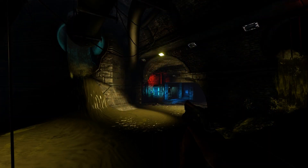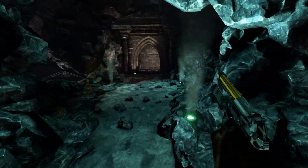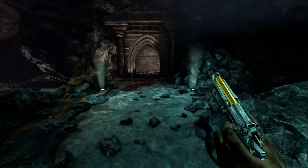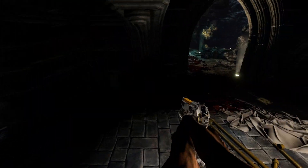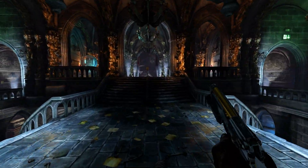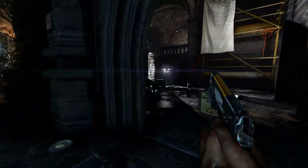Here we have another forgotten map in Killing Floor 2 called Catacombs. This map is pretty straightforward — for a new player it can be confusing, but once you get used to the position it's pretty easy. Zeds can come from two sides: that door and up the stairs. This is the middle part of the map and from there you just find this area.